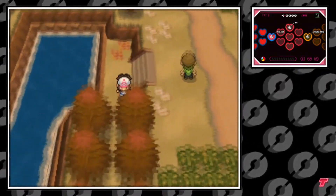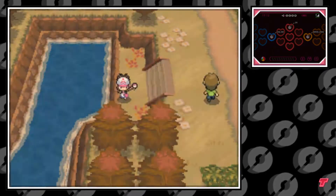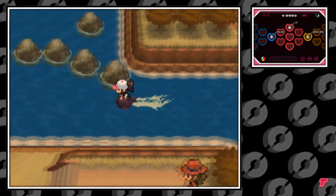We're going to start off in Nuvema Town and head to Route 1, where you can find a patch of water on the left side. You're going to need to surf on it — my buddy Walrein here is going to help me get across this water, and it's not that far.